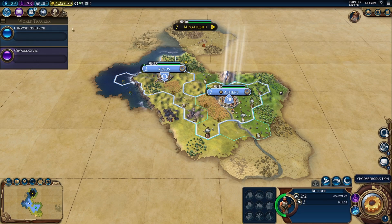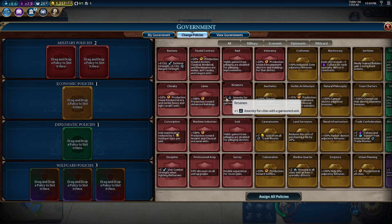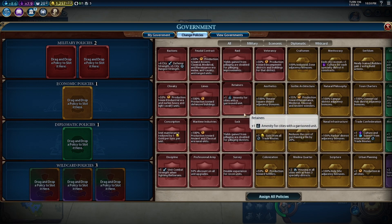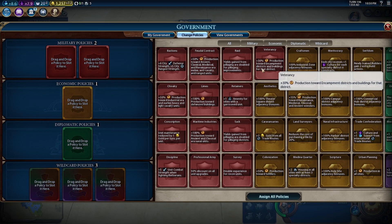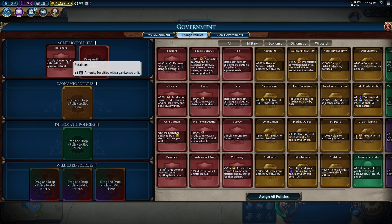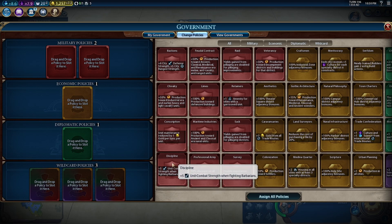Let's set up our government first. We're going to go Monarchy — it's the first second-tier one that we have so it's obviously worth picking up. I imagine we're going to be building quite a few settlers, so where's the one that increases settler production... no, maybe I'm wrong. I could have sworn one of these improves settler production but it does not. The other thing is that there's no barbarians at all in this scenario, so you don't need to worry about any barbarian things.